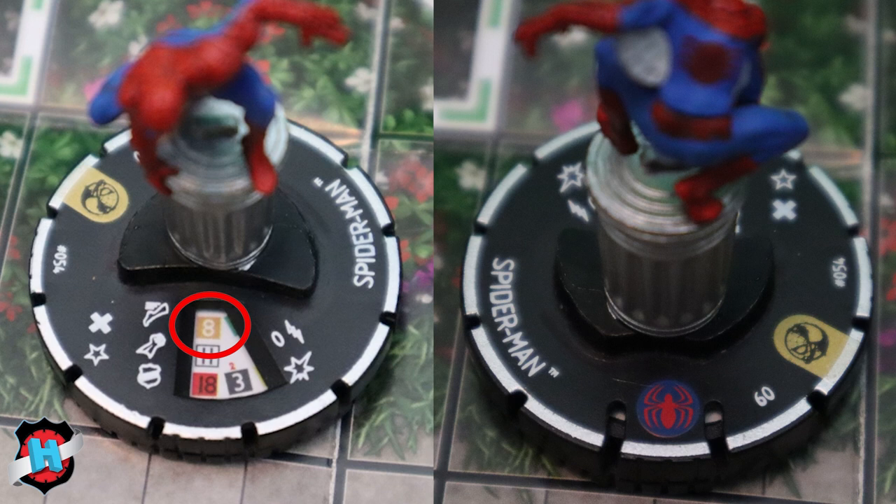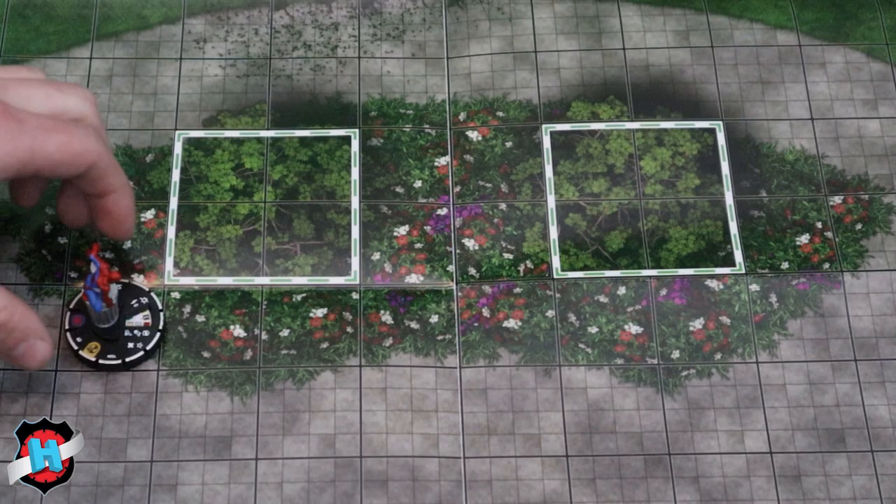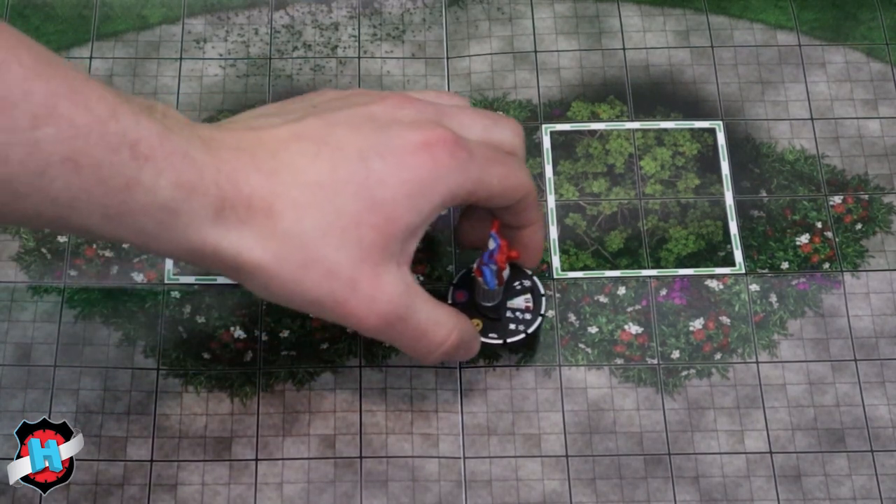The first number on a character's dial is movement, representing how many squares they can move on a HeroClix map. Spider-Man has 8 speed, meaning he can move up to 8 squares.